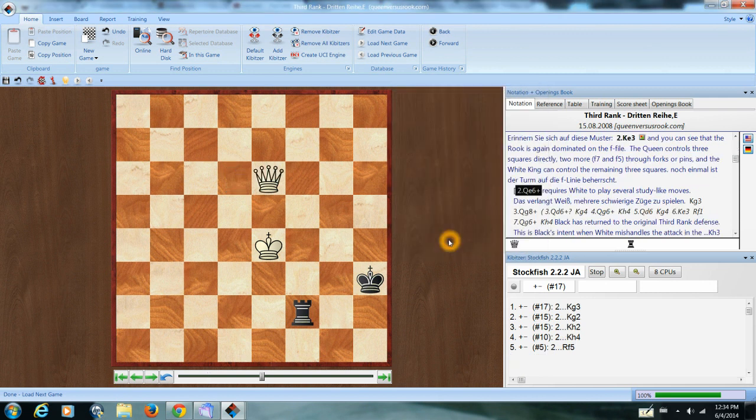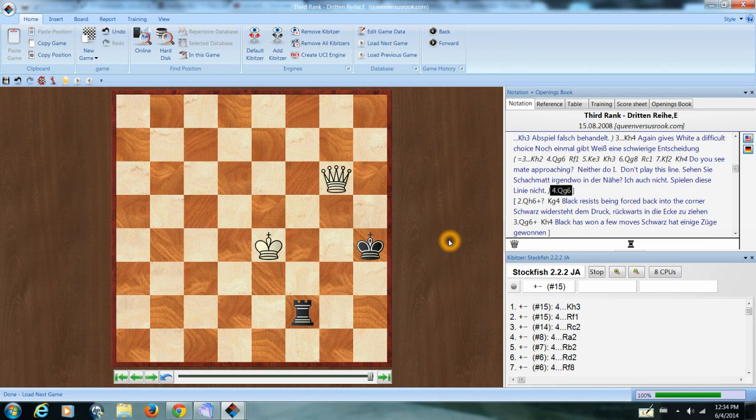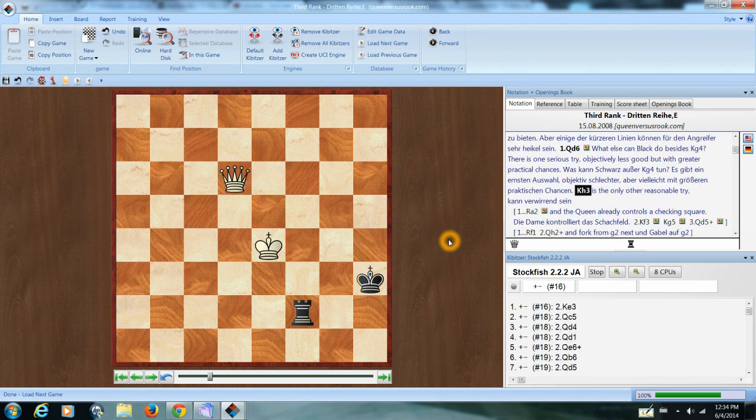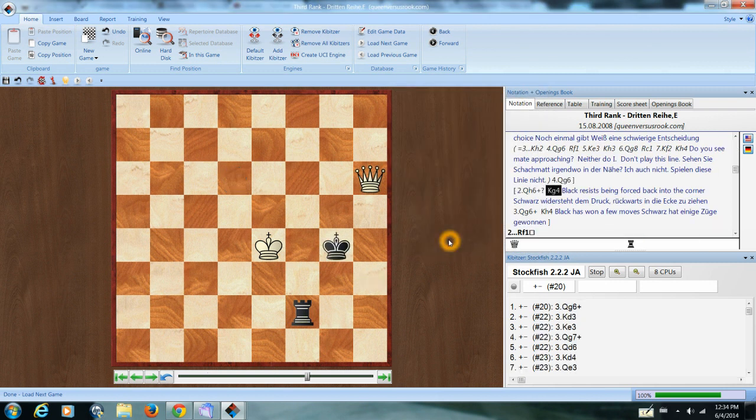Here's a good way for white to go wrong — we're just back in a third-rank defense, and white has made no progress. Here's another way for white to go wrong — again we're back in a third-rank defense, and white has made no progress.